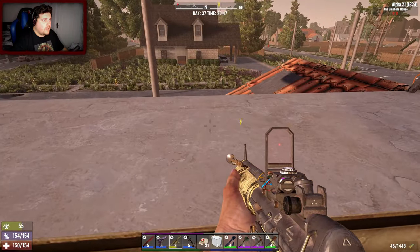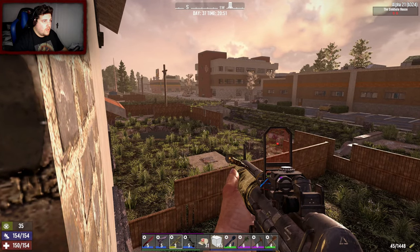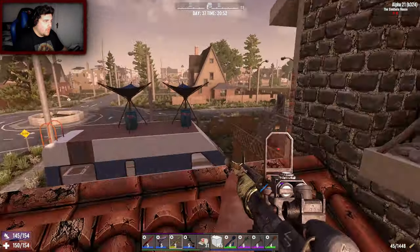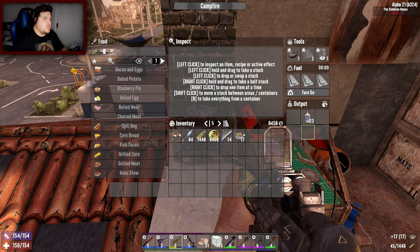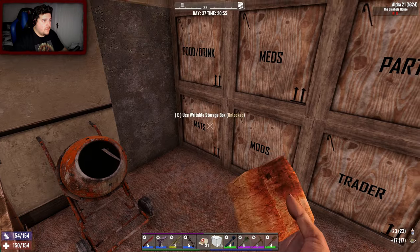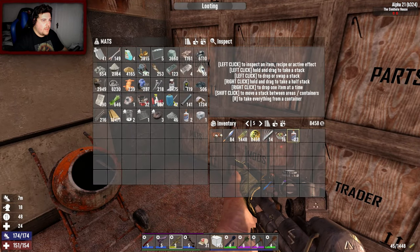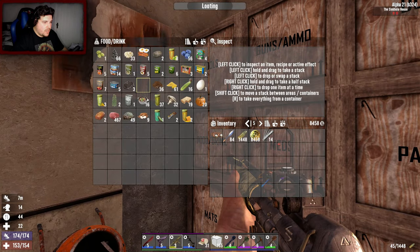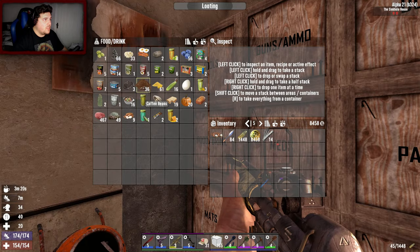Paper can go in there. There's a few zombies - they're probably feral, it wouldn't surprise me, but they're a little bit away so we're all good. We made so much food, we never have to worry about food again - well, at least for now anyway. Glue can go in there, food in there. We will drink our coffee - I can make coffee, I just need more water.